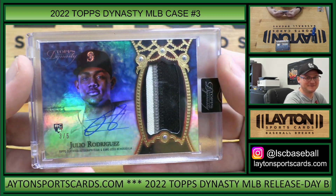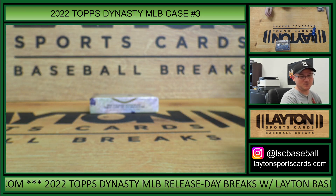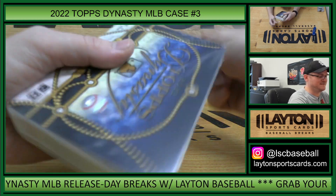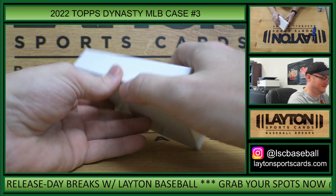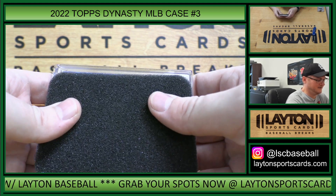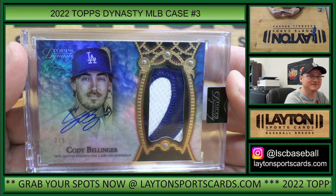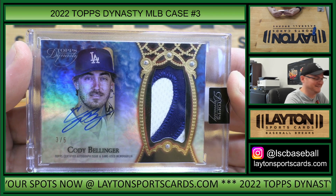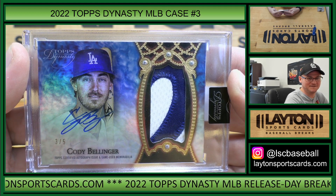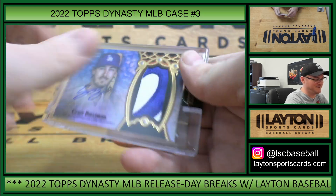That is awesome. You can get insurance on the website, which I'm sure a lot of you know — you can grab that for any cards you receive in breaks. This is Cody Bellinger, game used patch auto, 3 of 5. John A — crush hit. You crushed it with a J-Rod and this is just icing on the cake. Congrats John A. Bellinger for you, John.